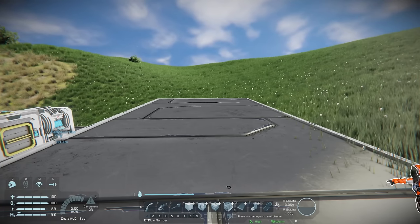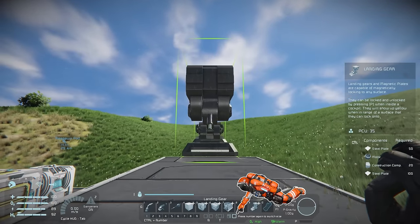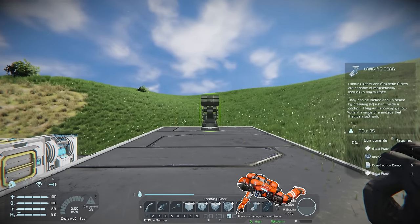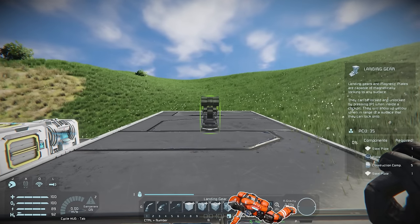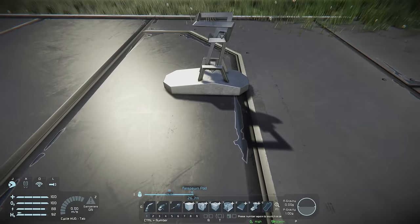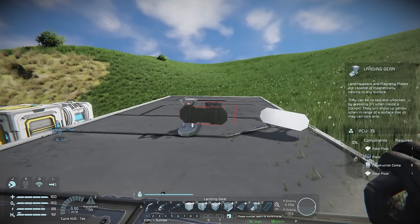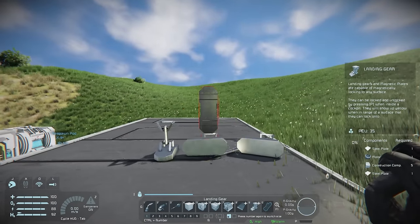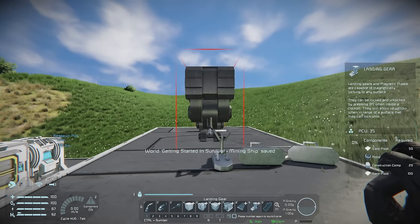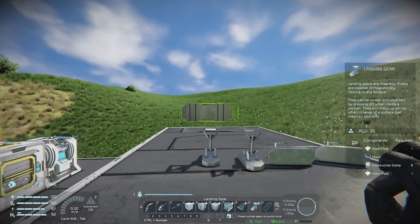The easiest way to secure the ship is to begin with a landing gear, which you can see on number nine on our hotbar. As you bring it up it comes up as the large grid version; press R to change to the smaller version or press the number again to cycle between them. Drop one down — landing gear will automatically lock to the surface if aligned. If you drop it from too high it may topple over, or if dropped sideways it won't land correctly. If it's rotated the wrong way, press the number twice to switch back to camera-aligned orientation and drop it close to the surface.